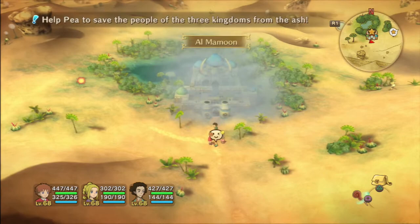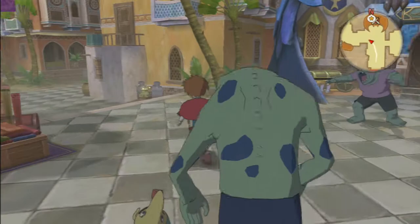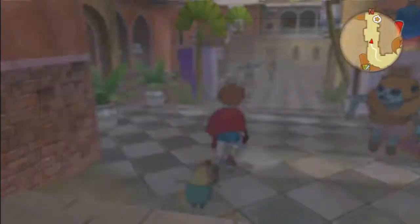Hello everyone, this is Fuzzfinger, welcome back to Ni No Kuni. Today we are going to Alma Moon because it needs the cleansing treatments we have just given to Ding Dong Dell. Enter the city when you are ready and be prepared for another batch of zombies. They're a little bit easier to avoid this time but also a little bit faster, so be a tad cautious about running past them — don't get too close because chances are they're going to catch up to you.